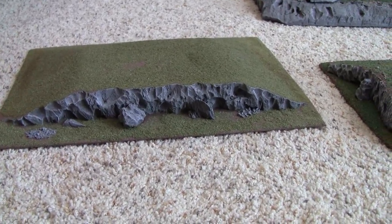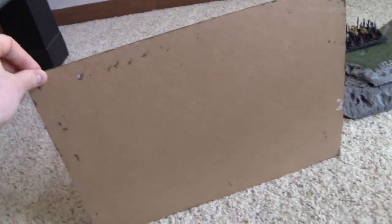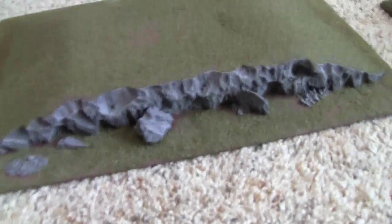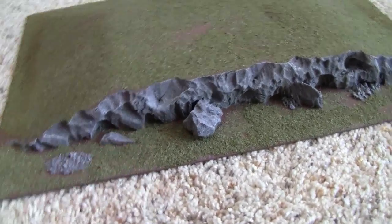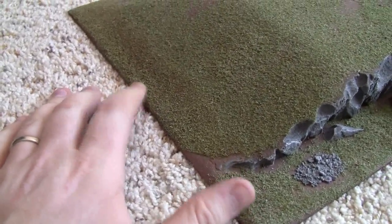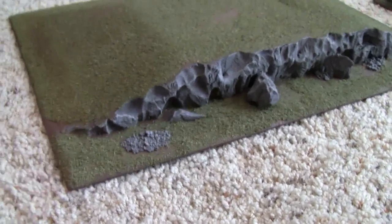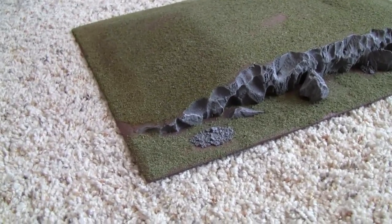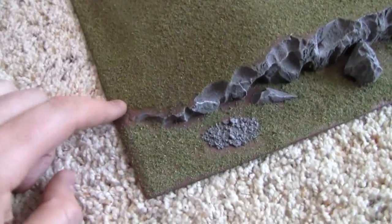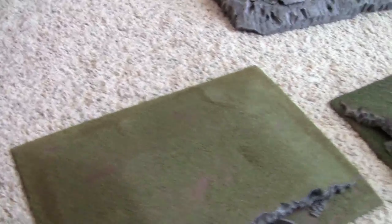So I did the same thing for the rock on this one. But this one, the foam I based on MDF. So I've got this nice front here, and I can have these smooth edges without worrying about them getting busted up. Where the foam comes to the MDF it's a lot stronger. And then where the two meet, I took some spackling putty and just kind of filled that in and sanded it down so it's nice and smooth.